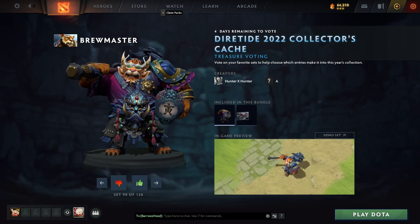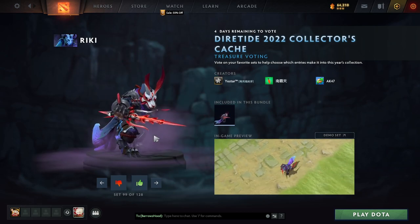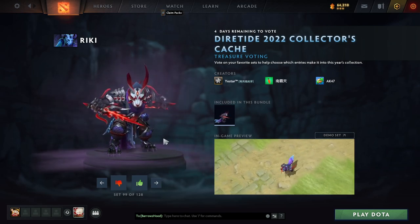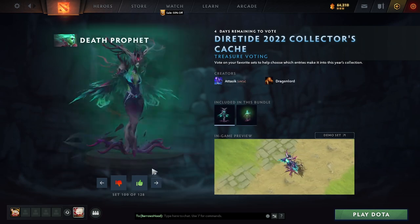Tiger Brewmaster — see, change the character fundamentally, people. I dig it. Are we playing the game after this? Probably not — we're going to look at these and then pop back on New World. This Riki skin is very cool, not for me though.